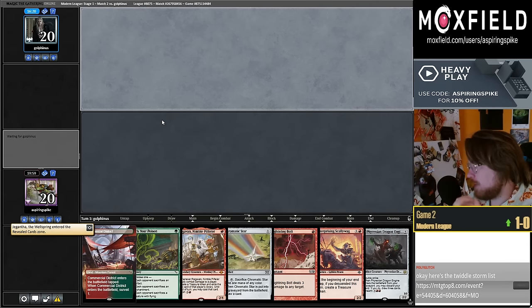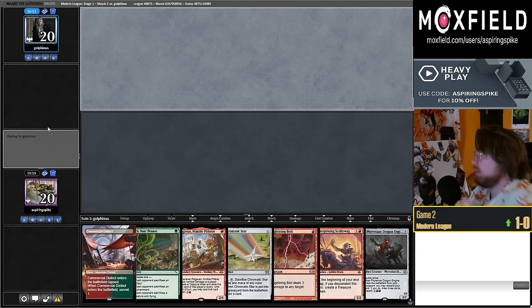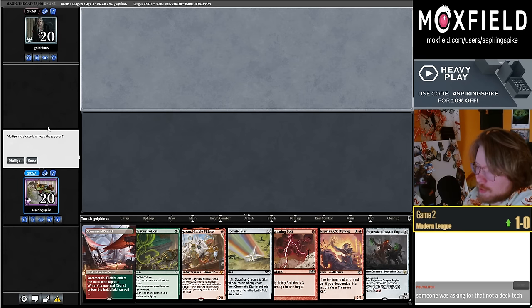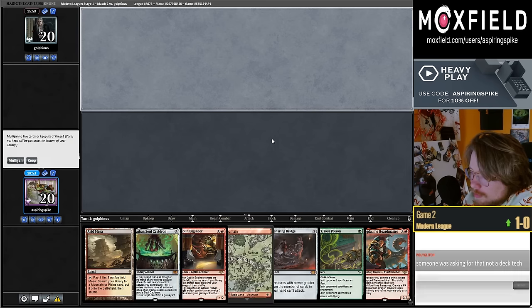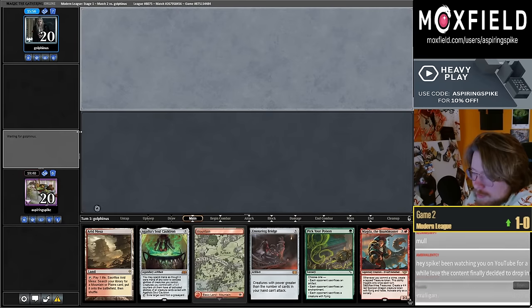Not necessarily — I don't feel like Twiddle Storm has ever been super well positioned, and I can't imagine things have gotten significantly better without new cards in the set. On the draw against Murktide, are y'all keeping? I kind of wanted to look at it too — I think I'm going to mulligan. Let's keep this one.